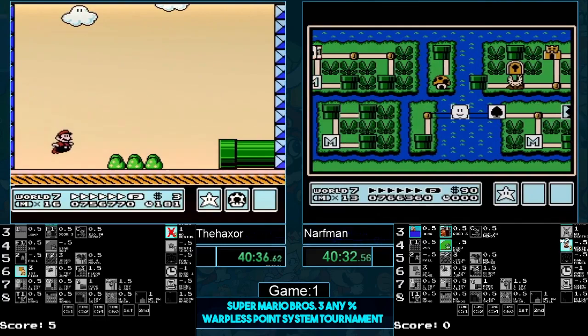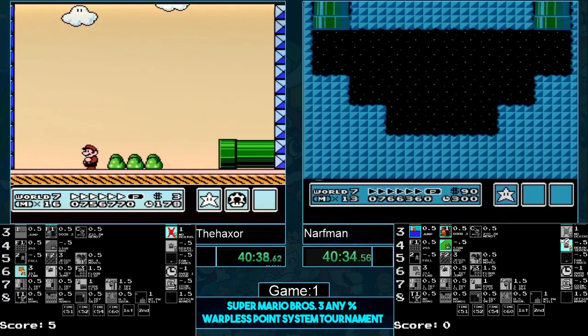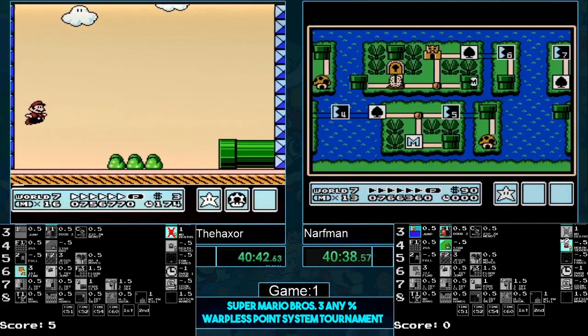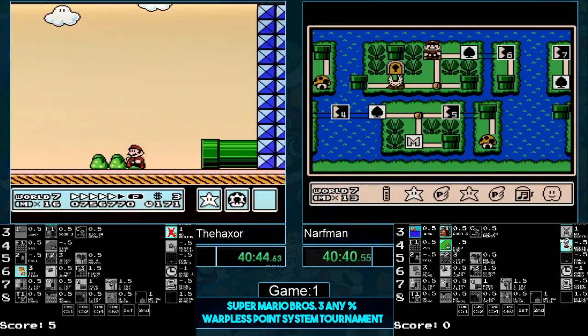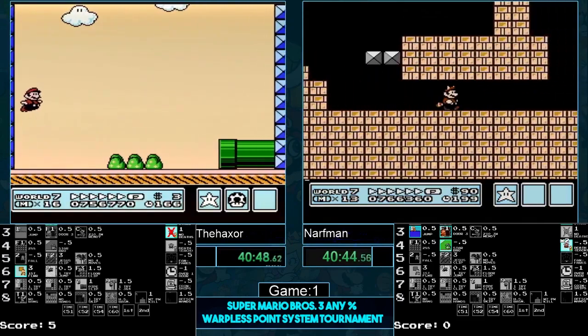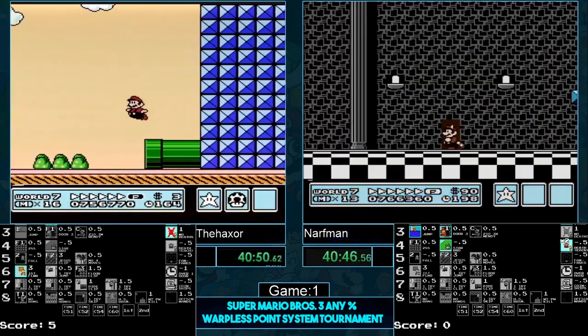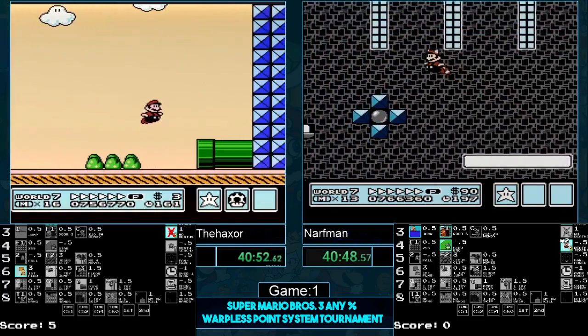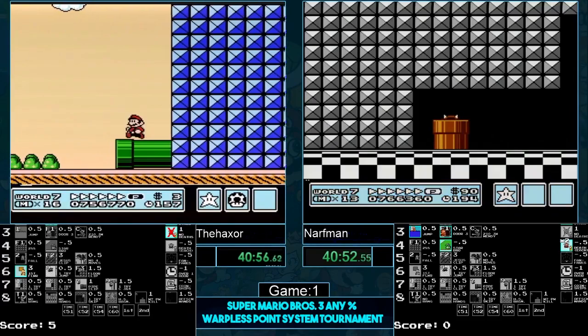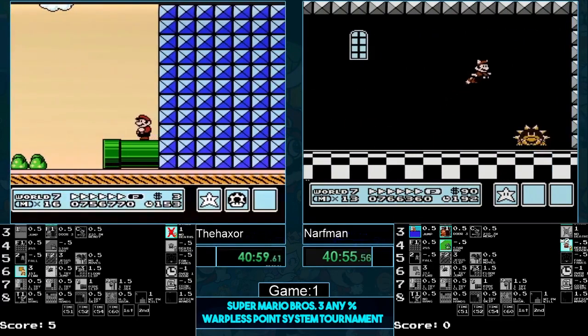Haxer now has a very healthy lead. Seven-seven can screw him over a little bit — you don't want to see it screw him over to the point where he has to enter the level. I don't think we're gonna see a 7-7 battle in this race. He got it but got bad RNG — that's what happens. Narfman's catching up. Gets it again — bad RNG. Got it again, bad RNG. Narfman used the P-wing strats, getting through nicely. Also going to go for sub-pixel manipulation here.